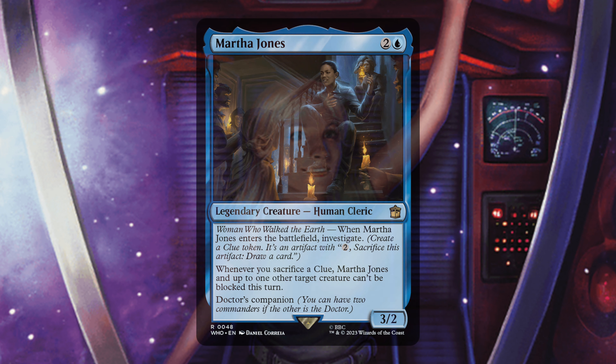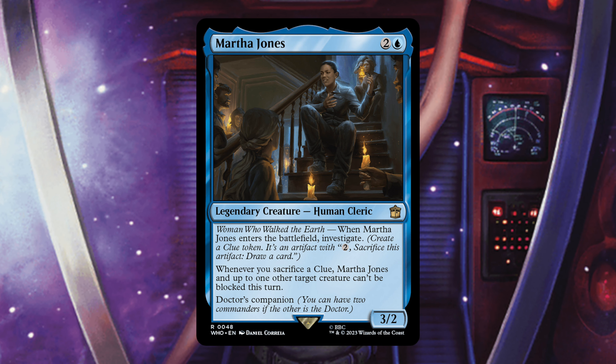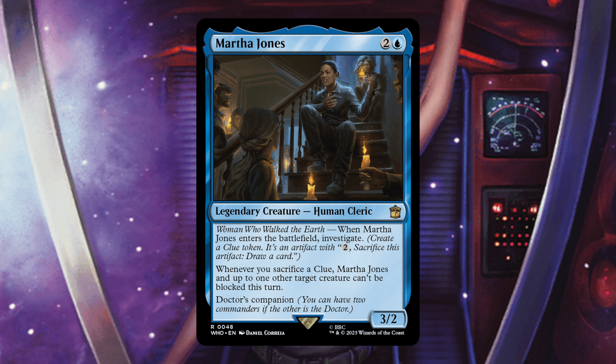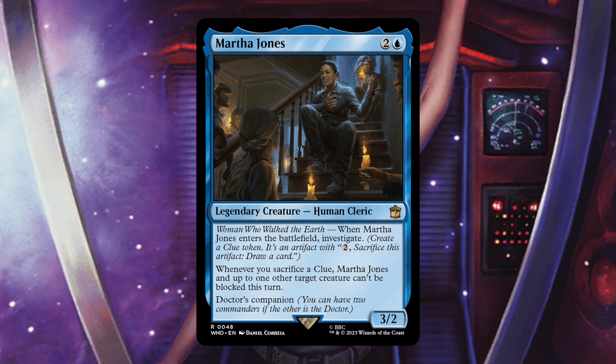Next up is Martha Jones, a legendary Human Cleric — 'Woman Who Walked the Earth.' When she enters, investigate. When you sacrifice a clue, Martha Jones and up to one other target creature can't be blocked this turn. She's a Doctor's companion. I think giving your stuff unblockable is super great, and if Jenny were also on the board these two would go together perfectly. But there are only a couple of clue-making cards in the deck — so few that I removed them — and that's why Martha Jones is getting cut. I think she's cool, but she just didn't work here.